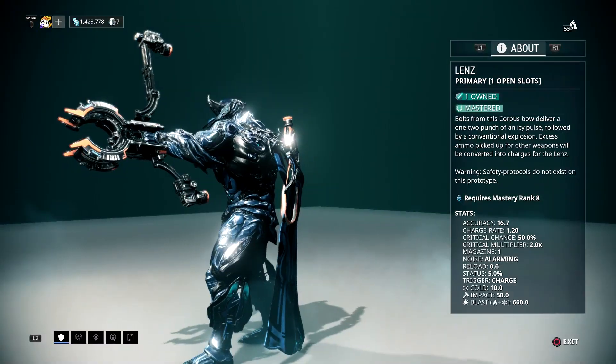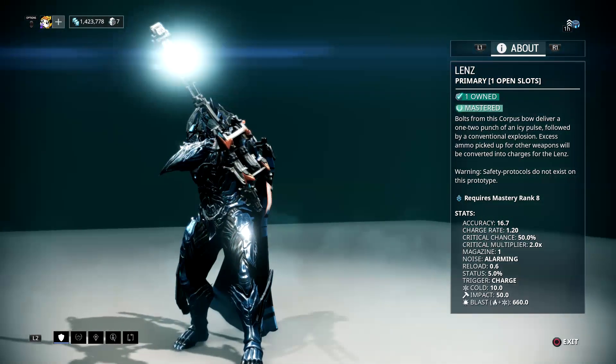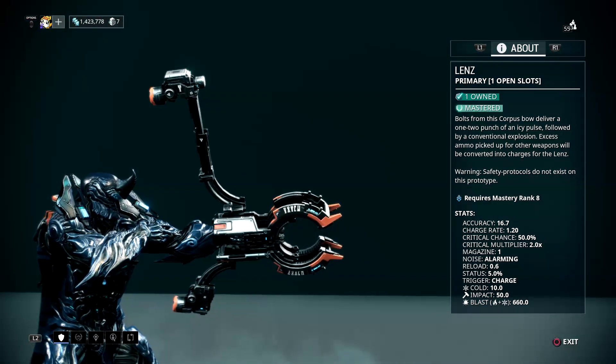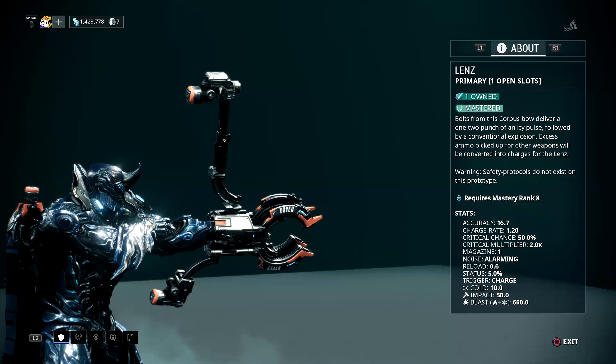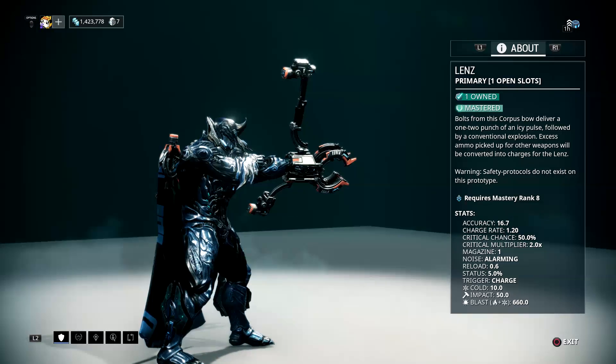The damage on this weapon is very unique — it has a 50 base impact damage when it actually makes contact with an enemy, but it also has a 660 blast damage that it causes when it explodes on impact. It also does 10 cold damage to any enemy that gets caught in the explosion, so you can slow down enemies even if you don't kill them.